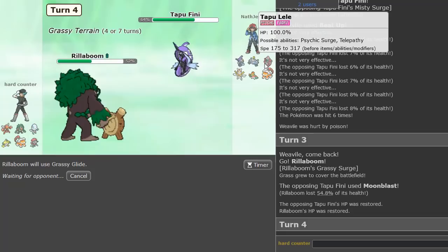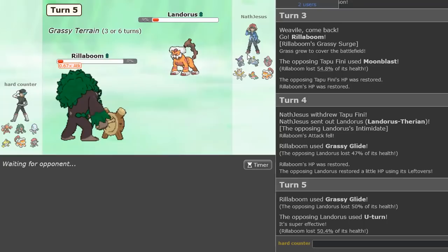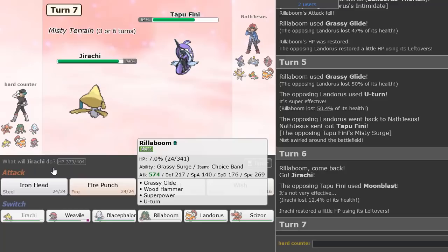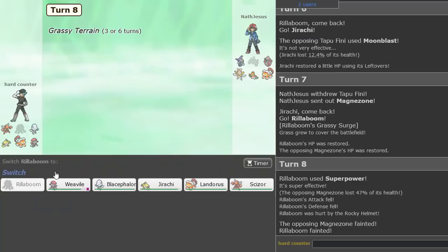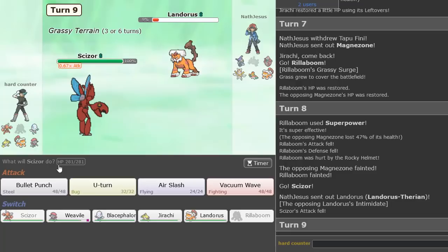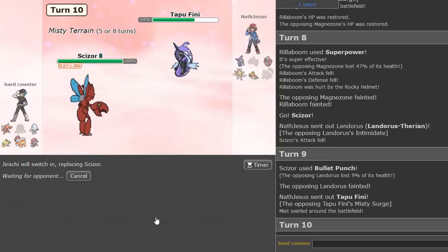Finne is in — that did a lot and he has no recovery either. I think he's Choice Scarfed. I could go Rillaboom here actually. We have Moonblast here, all we gotta do is Grassy Glide. Not gonna overpredict, just gonna attack what's in front of me. Let's get a lot of damage on this — Glide again. Heal, U-Turn out. This Landorus is super weak, so Blacephalon can easily pick it off. We go into Jirachi, then double out to Rillaboom and Superpower. Magnezone gone — he was Rocky Helmet, I lost my Rillaboom.